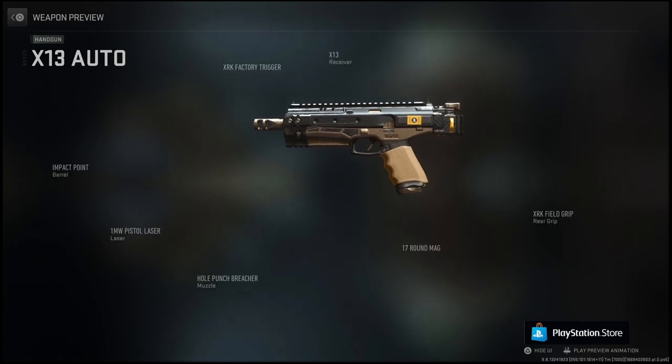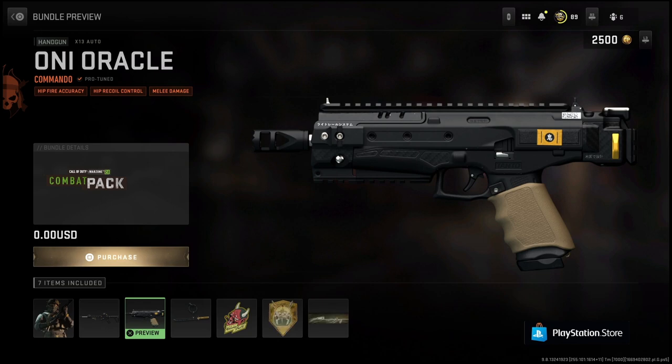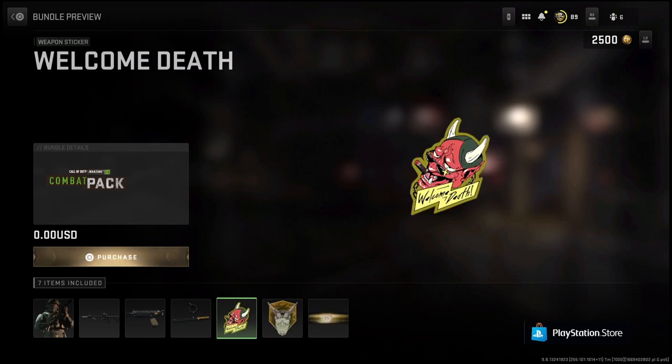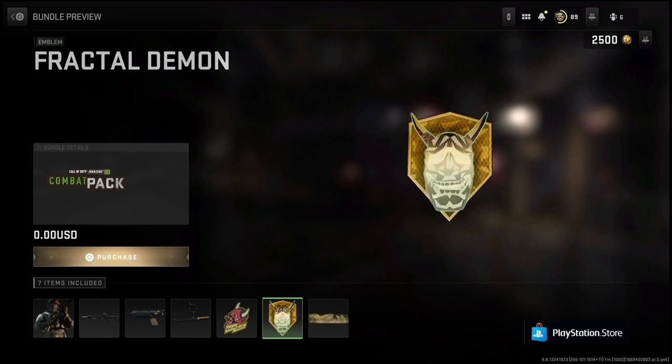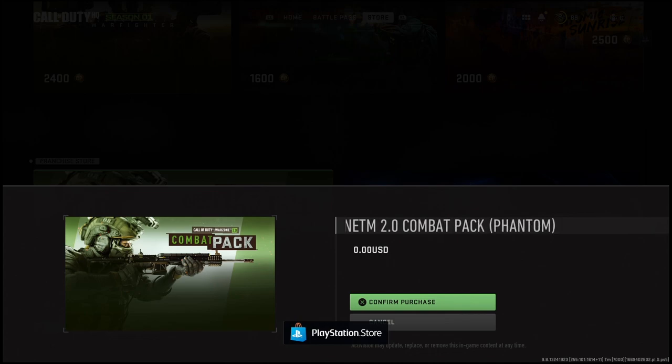And the blueprint stuff — the attachments are right there. And you can't preview anything else. But again, here's the charm, the sticker, the emblem — which I'm not a fan of, looks okay — and the Oni calling card, again I'm not a fan of. So we're going to go ahead and purchase.